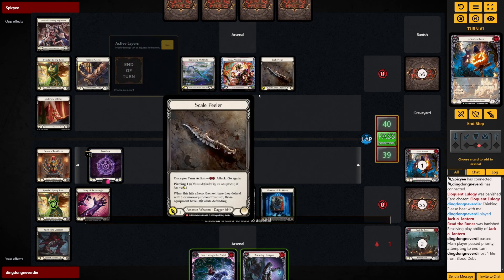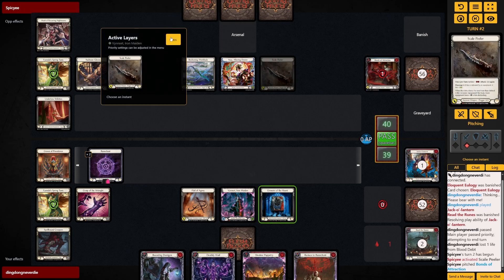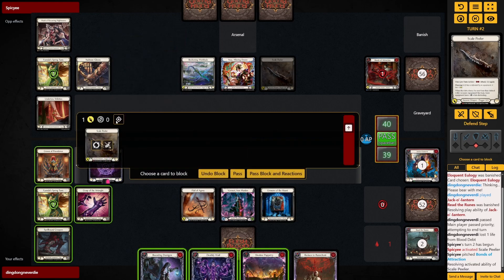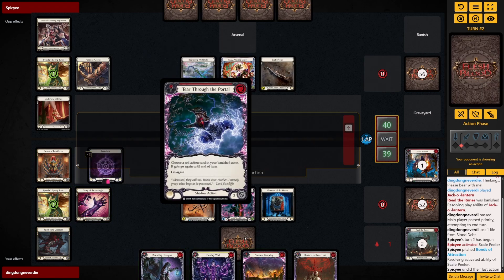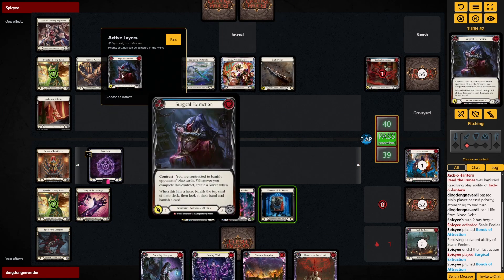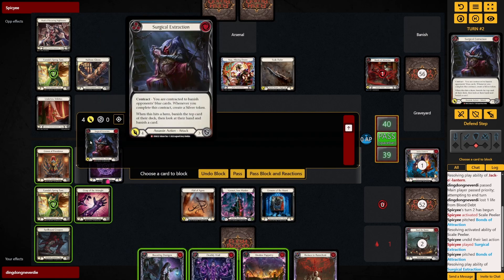We arsenal the Tear Through the Portal. This looks good — we can banish the Deathly Will and Shadow Puppetry into the banish zone. Wait, this is assuming I want to block with equipment. Oh, Surgical Extraction — so maybe he wants to give it go again. This doesn't have stealth.